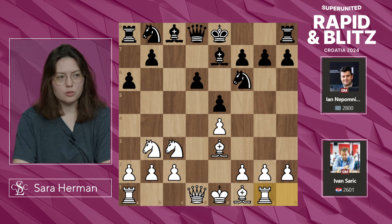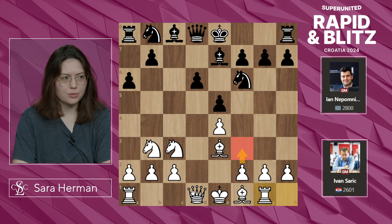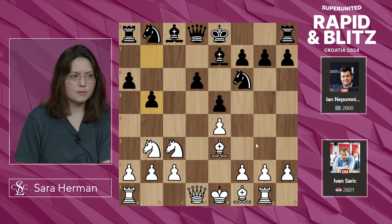Rg1 is somewhat of a rare move in this position. Typically people play something more along the lines of f3 or Qd2, normal things that are seen in these structures, preparing castling. But Rg1 is very aggressive, aiming to just push the g-pawn up the board and attack, which makes sense for blitz.